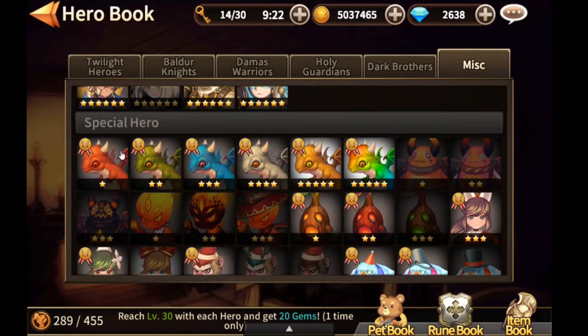Hatslings are special heroes that give us 3 times more points. For example, a 1-star Hatsling gives us 39 points, a 2-star Hatsling gives us 75 points, a 3-star Hatsling gives us 150 points, a 4-star Hatsling gives us 450 points, and finally a 5-star Hatsling gives us 750 points.